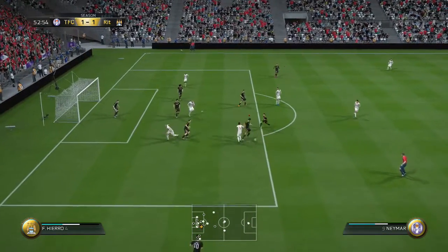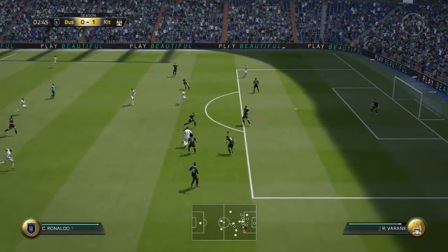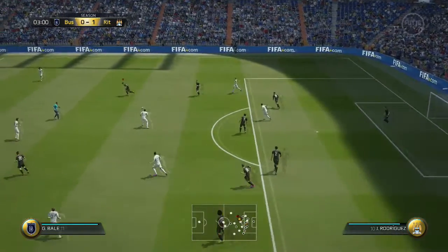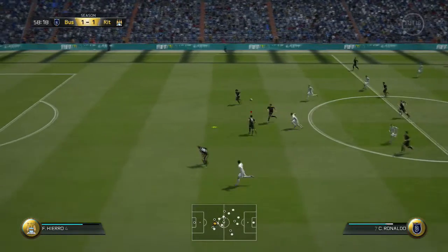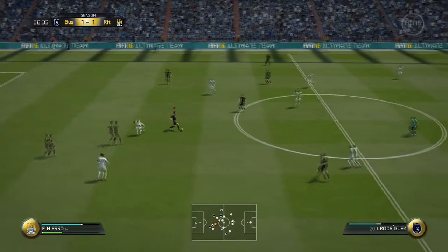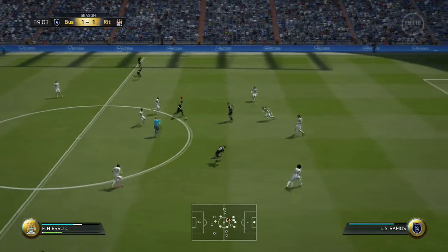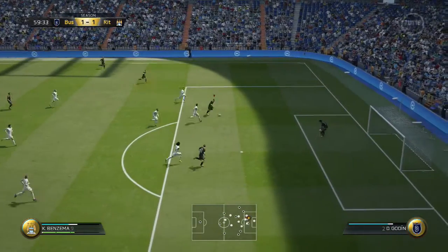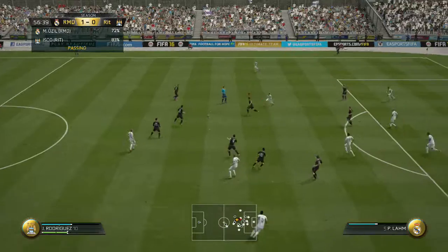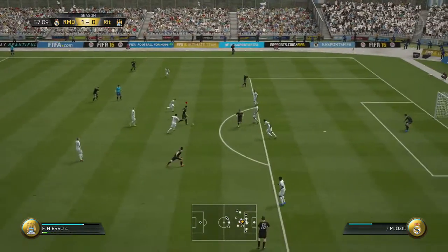My third pro for Fernando Hierro is his passing. His stats for passing aren't out of this world, but he does have an 88 long passing rating. In one of the six games I played, he completed 18 of 19 passes, which is really unbelievable numbers for a center back. You can look for him to make an interception or a tackle, get up quickly and get on the counter attack — Hierro really is a good setup man.